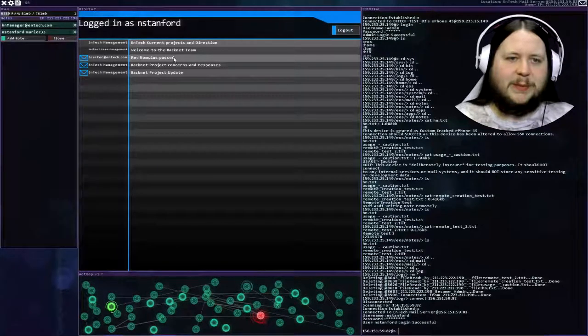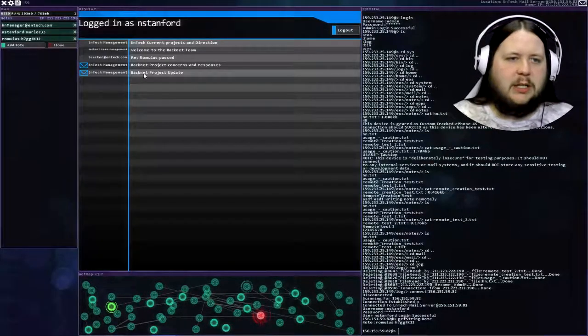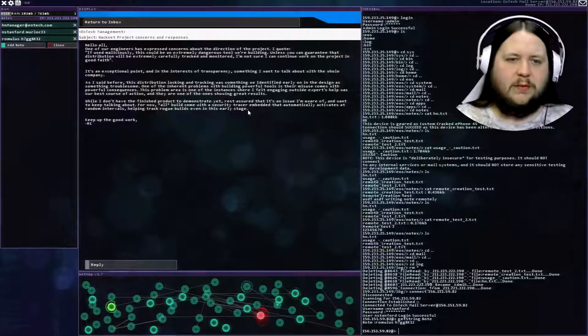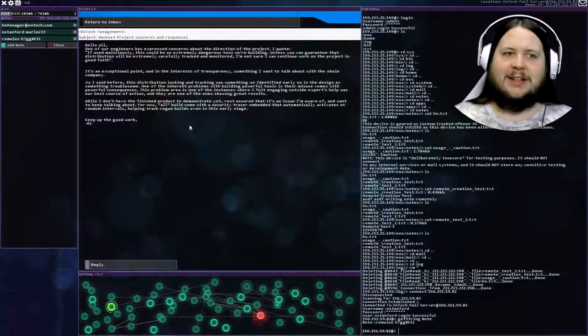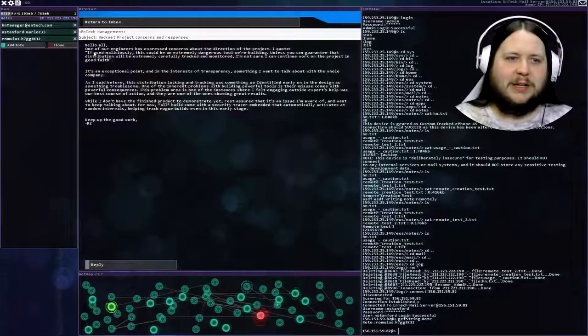And now we've got the Romulus password - just in an email, just wow. They mention here that builds of Hacknet come with a tracer to help find rogue builds. That's what Bit asked us to delete right off the bat. This person who's expressed concerns must be Bit - they say 'if used maliciously, this could be an extremely dangerous tool.'